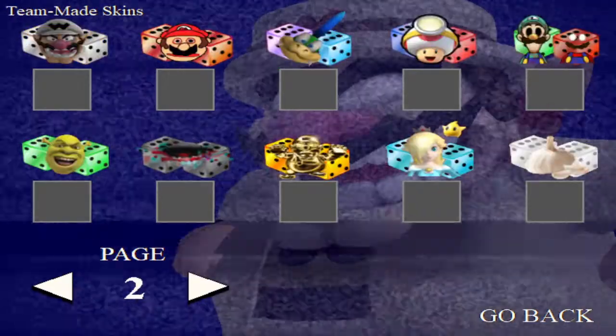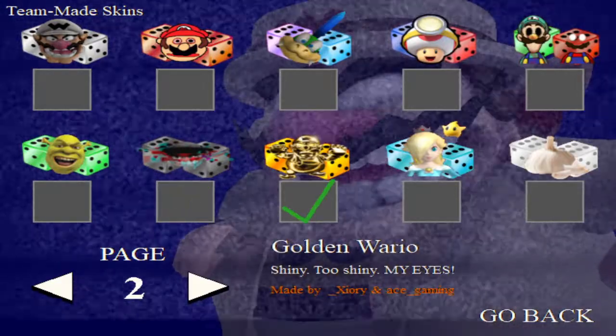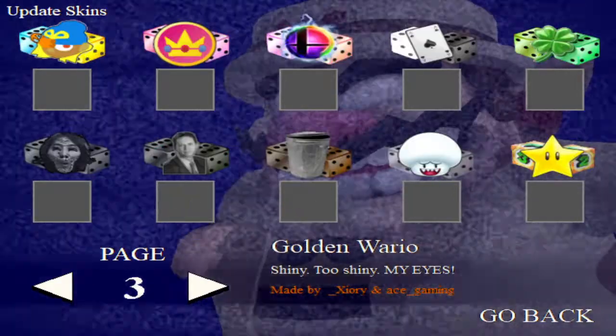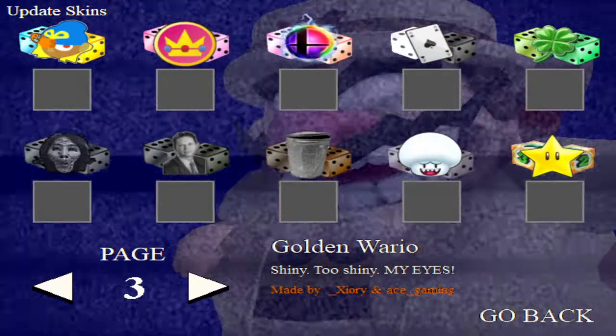Pages one and two are nothing really special, except I think I got one of these for beating the all-max mode. But there's also a third page of slot skins.